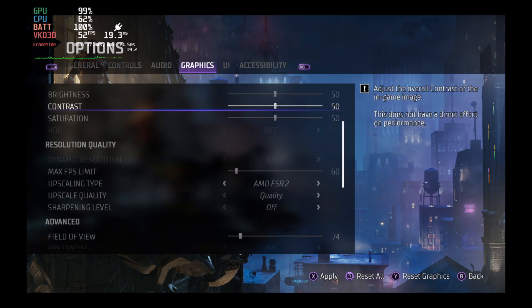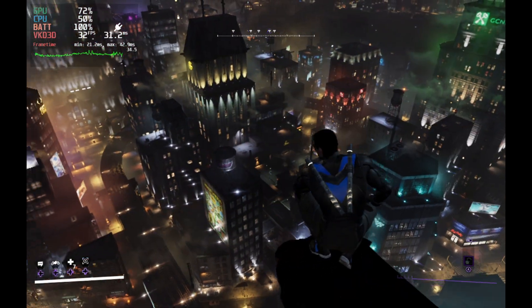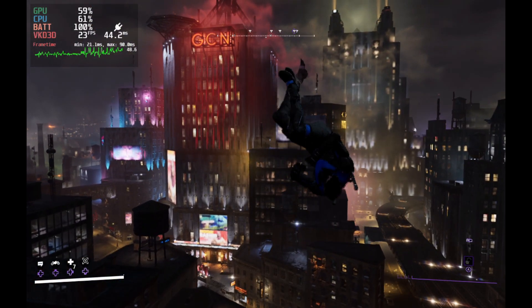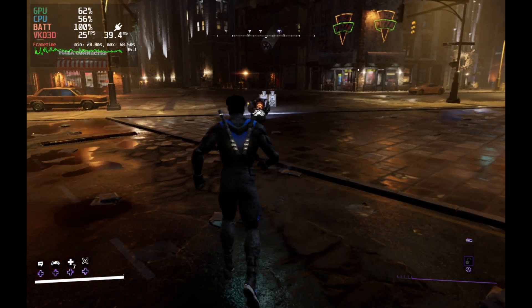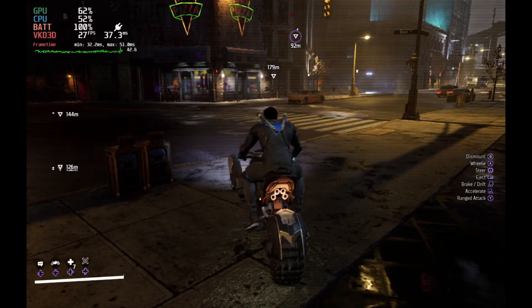FSR on or off doesn't make a big difference, unfortunately, and you'll see why. Take note of the GPU usage in menu, as it should be pretty high, but once we get into game, we lose a lot of that usage, and that's a big deal because it's really hurting our performance. And this isn't just with Steam Deck — it's with my local PC as well. This is a problem across the board where things just have a serious problem when you get into the game and load in, and you can't get all of your system resources pushing the frames it needs to.